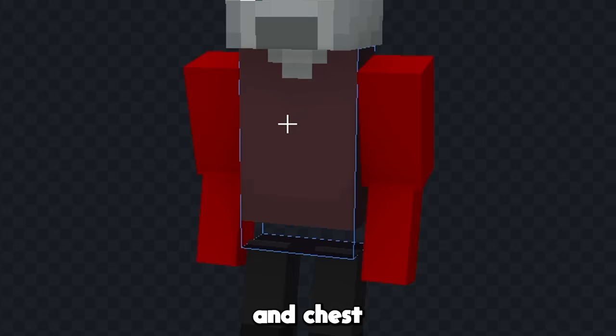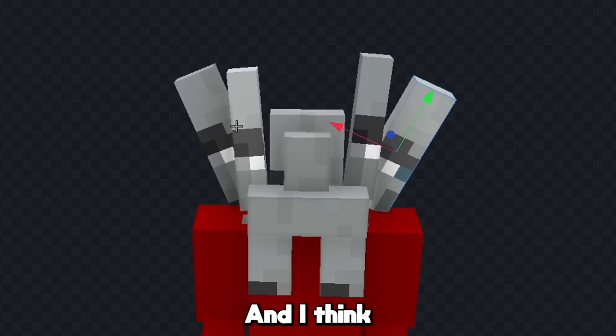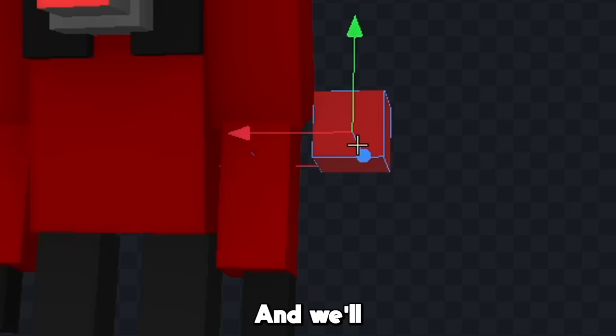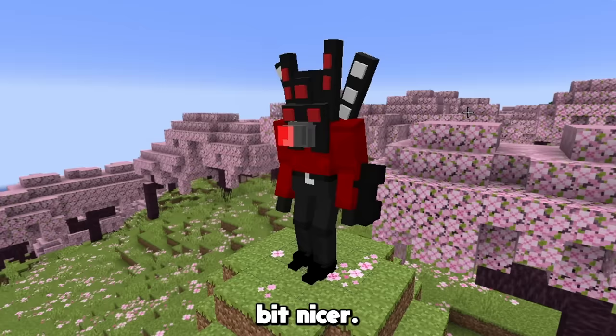Now we'll just color his arms and chest red for now, and then we'll work on making his speakers. I'm gonna make the speakers with no texture first to see how they look — that's some pretty good speakers, so let's just color them all black. Now we'll start to add the actual speaker parts with the red ones first, and we'll also add a few gray ones as well. Now we can make the red thing that comes out of his chest, and we'll also add his plasma blaster on the side of his arm. Now we'll just add some texture all around him to make him look a little bit nicer. And that's the Titan Speaker Man complete.